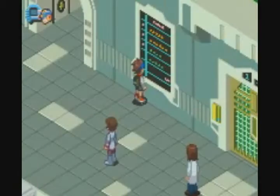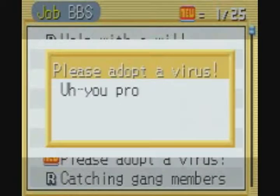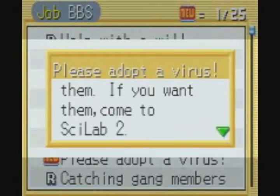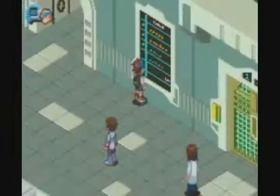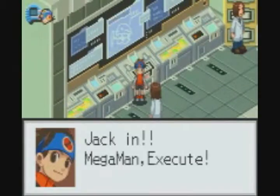Alright, virus breeder — bunny virus. You actually get this one from a BBS job. It's labeled 'please adopt a virus,' so it's pretty easy to find. And it's in the scilab area, so it's very close by, which is very convenient.